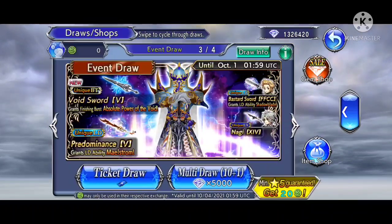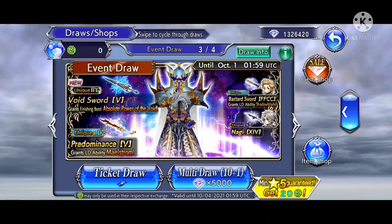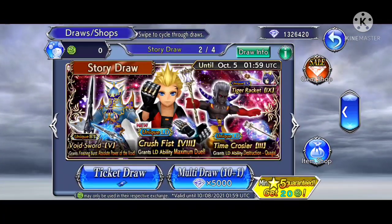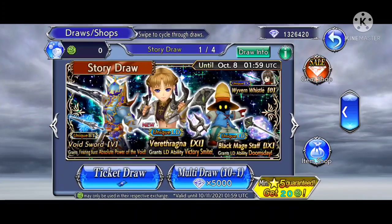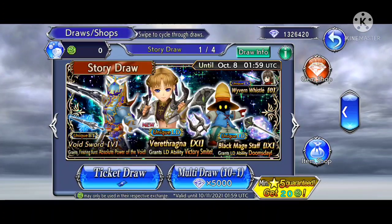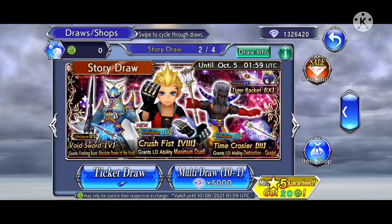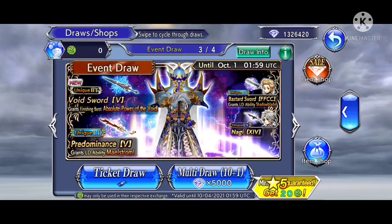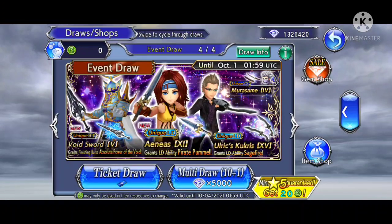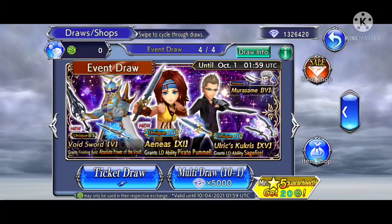So which banners do you aim for at the start? It's really up to you, but what I'd recommend considering is that when you look at the banners, you'll notice that during the time you're pulling, there will be a few banners featuring a certain character's BT. At the time of making this video, I'm currently in xDev's arc — you'll see that xDev's BT weapon is featured across several banners. What you want to consider is pulling on the banner that features the BT character's other weapons as well.